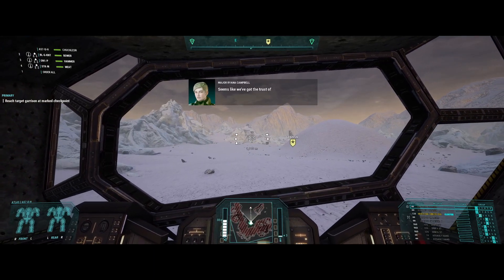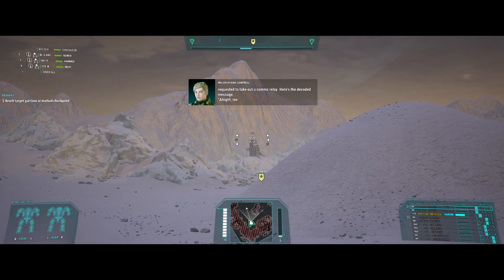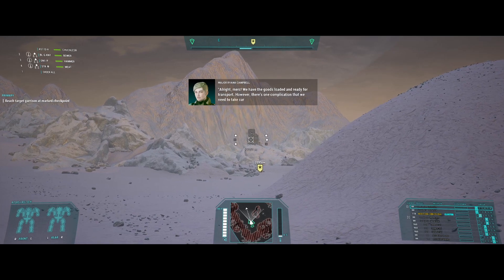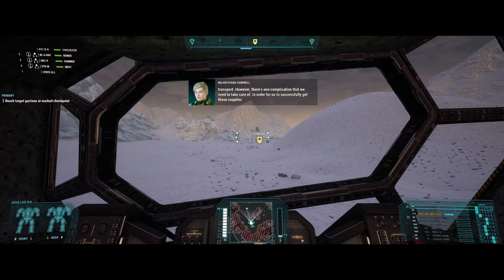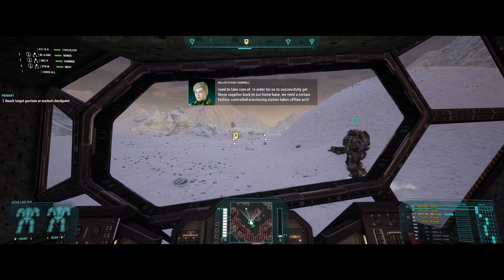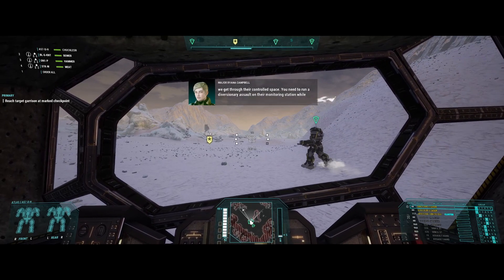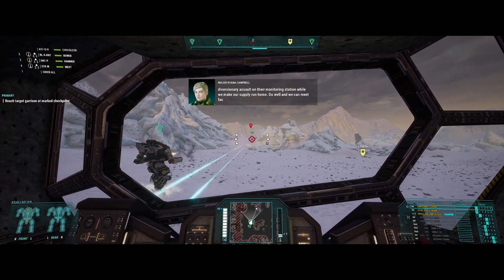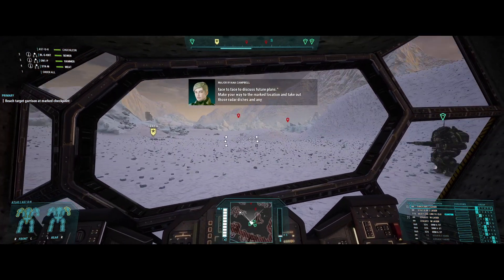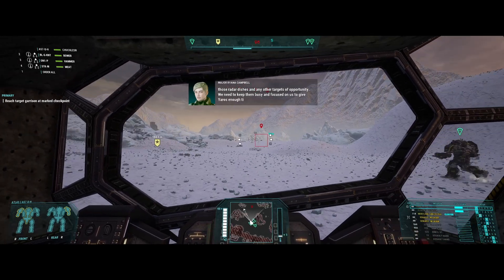We've got the trust of Yarros. We've been requested to take out a comms relay. Here's the decoded message: 'Alright Merc, we have the goods loaded and ready for transport. However, there's one complication we need to take care of. In order to successfully get these supplies back to our home base, we need a certain monitoring station taken offline until we get through their controlled space. You need to run a diversionary assault on their monitoring station while we make our way home. Do well and we can meet face to face to discuss future plans. Make your way to the Merc's location, take out those radar dishes and any other targets of opportunity — we need to keep them busy to give Yarros enough time to get through colonial space.'